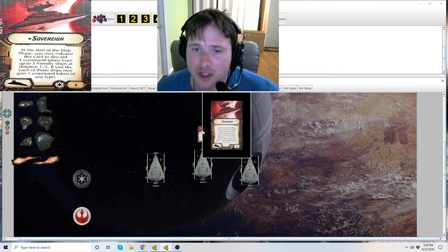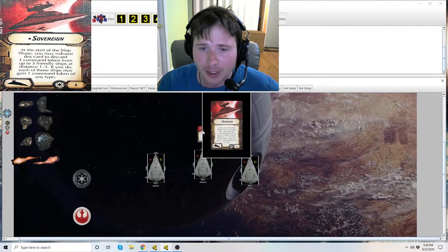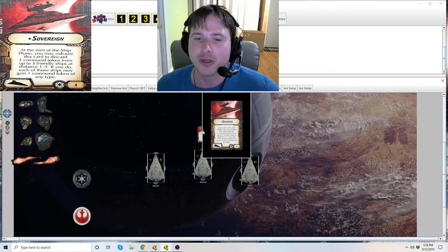At the start of the ship phase, you may exhaust this card to discard one command token from up to three friendly ships at distance one to five. If you do, each of those ships may gain one command token of any type.